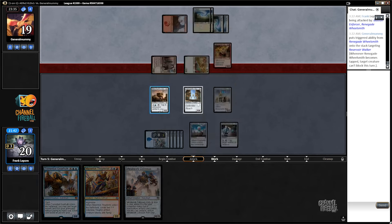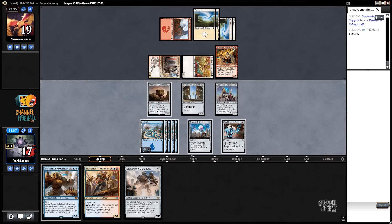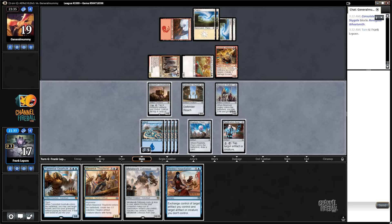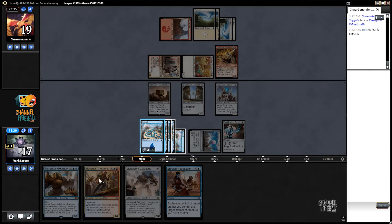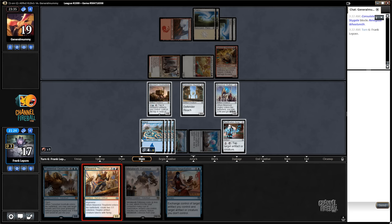Next turn we're gonna have Maverick Thopterus. Block this dude. Is that something we wanna do? I don't care about any of these mono 3-2s. Add a red — pay a red, pay a blue, because we have to. We're not gonna be using this guy, so we can put that to two. We're still one shy.